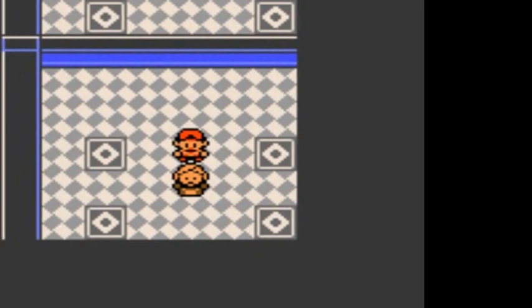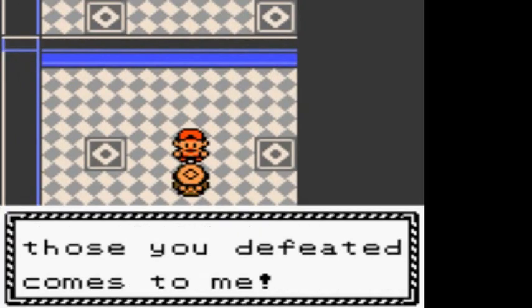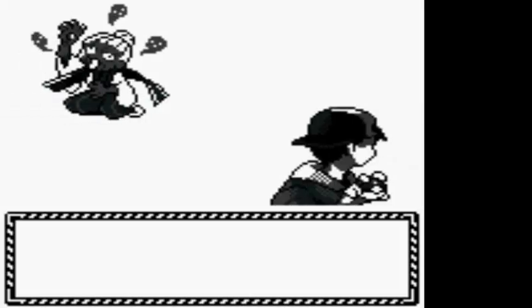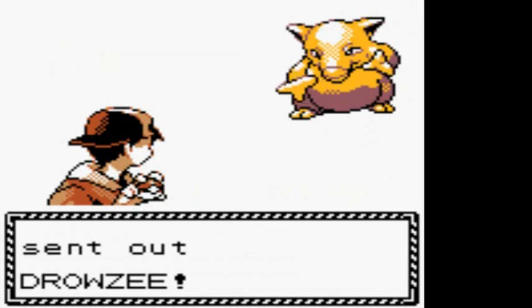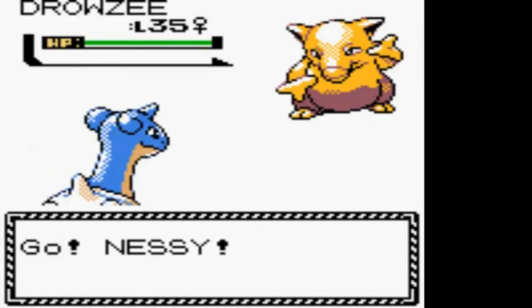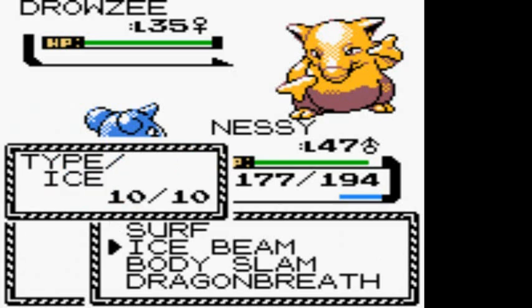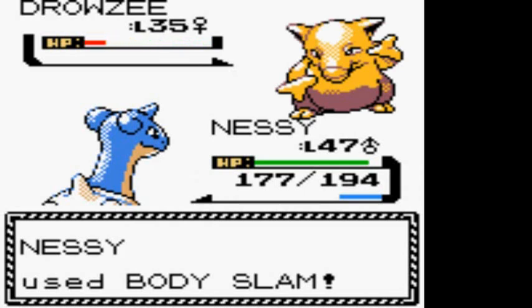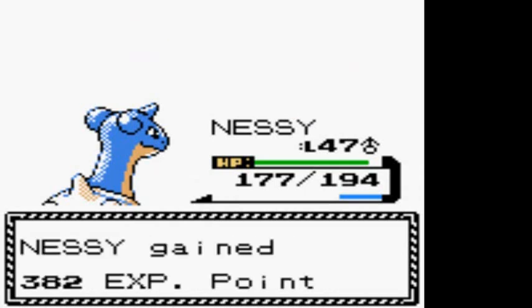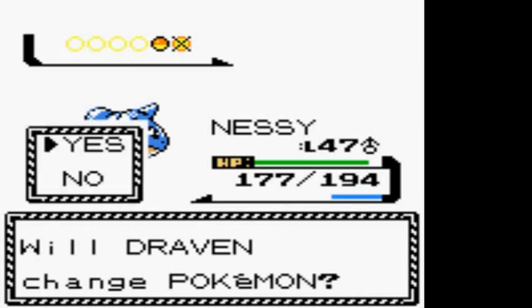This is one of the most confusing places in the world. Nessie needs some battling - we're going to be taking on some Psychic-type trainers. We're taking on Medium Rebecca and she's coming out with her Drowzee. We all know how to defeat Psychic-type Pokemon, so let's get that Body Slam going. Body Slam kicking butt - lots of work done there.